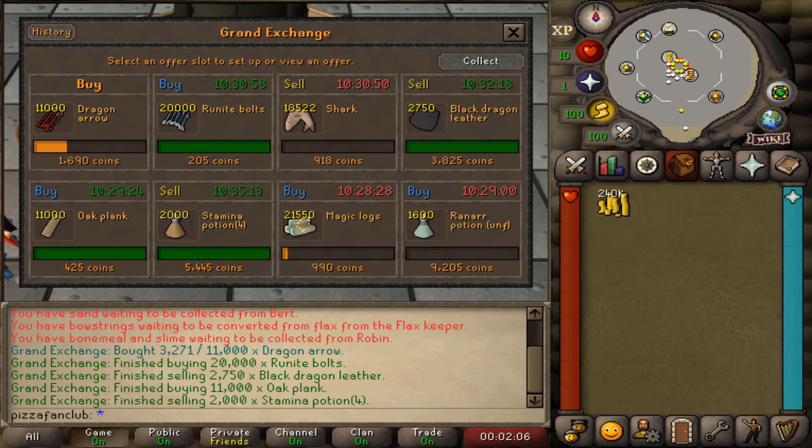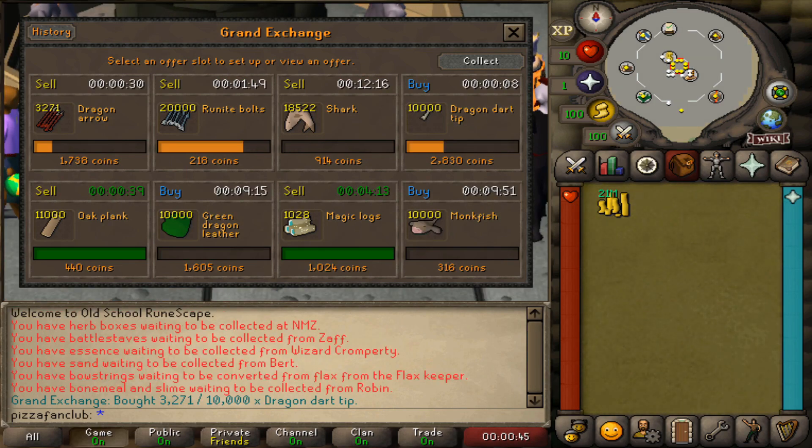We are back — it has been 10 hours and 30 minutes since we checked the flips. The stamina potions and black dragon leather have sold, which is great. We also had the oak planks and runite bolts buy, which is good. I was hoping to see a little more movement, but we're still going to be making some decent profit. We also got half of the dragon arrows. I'm pretty happy with what we have overall. These are the final flips we have set, so we'll leave them in the Grand Exchange and I'll come back in a couple of hours for the final check.